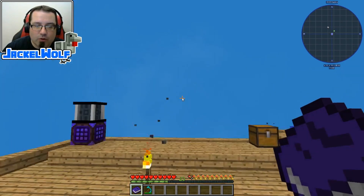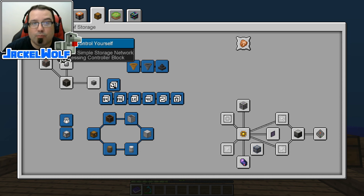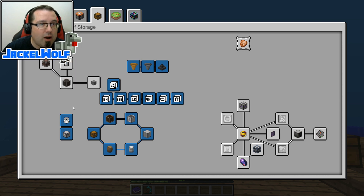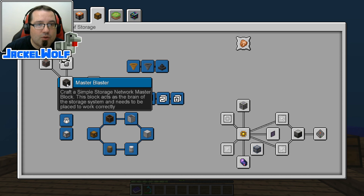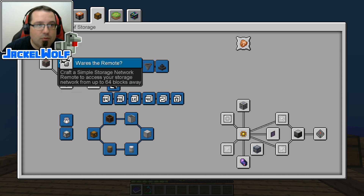This episode we're going to jump over to the Age of Storage and we're going to work on a little bit of some simple storage. That is going to be the Control Yourself, which is the Crafty Simple Storage Network Processing Controller block, the I Want It Now which is the Simple Storage Network Processing block, the Master Blaster which is the Network Master block, the Cat5 which is the Storage Network Cable, and then last but not least is the Where's the Remote.